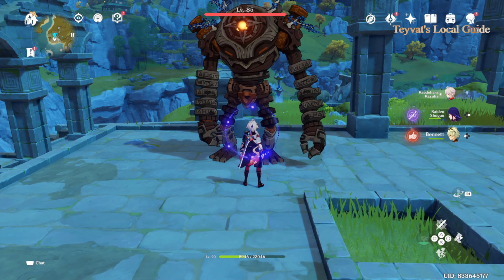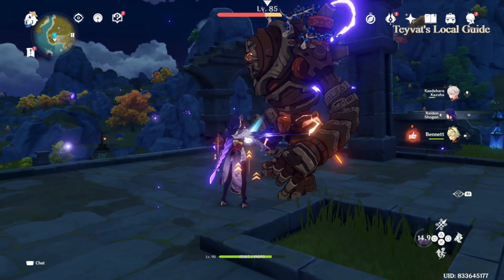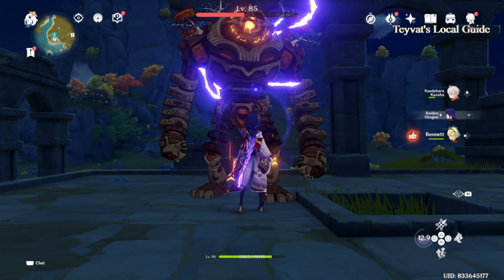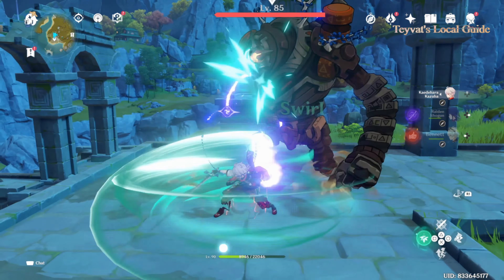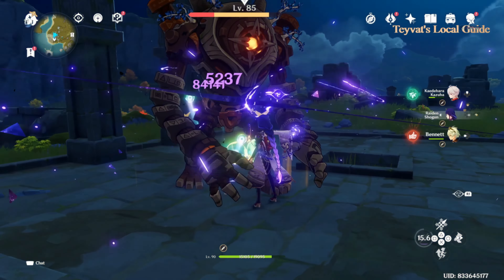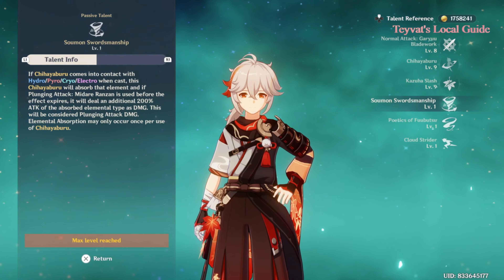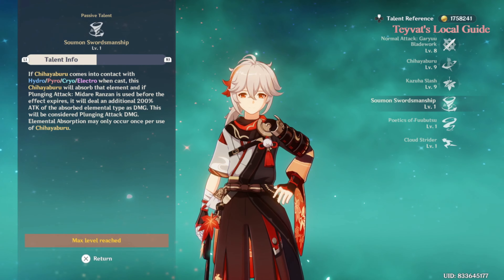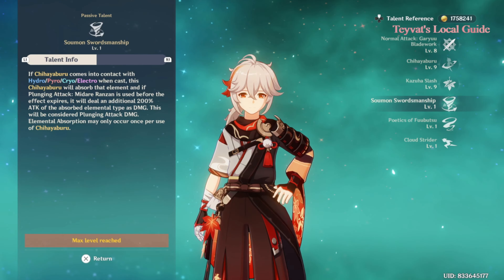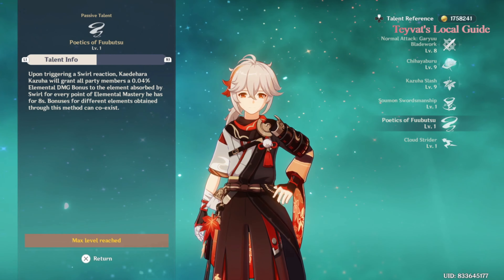Let me show you how it works. If you just use his elemental skill without absorbing an element, he can't buff your DPS — she did 68,000 damage. But if you mix Electro with his elemental skill, your Electro DPS will deal more damage — it becomes 84,000. Because of his elemental skill, she dealt an extra 16,000 damage. So his elemental skill works just like his elemental burst.